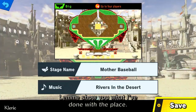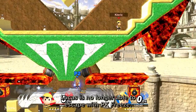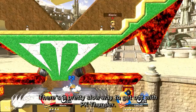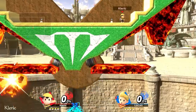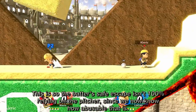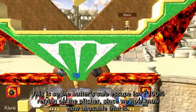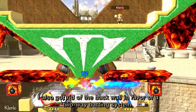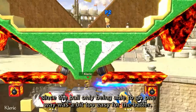Let me show you what I've done with the place. Lucas is no longer able to escape with PK Freeze. However, there is a pretty slow way to get out with PK Thunder. This is so the batter's safe escape isn't 100% relying on the pitcher, since we now know how abusable that is. I also got rid of the back wall in favor of a two-way batting system, since the ball only being able to go one way is a bit too easy for the batter.